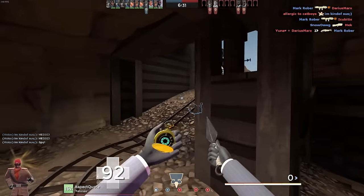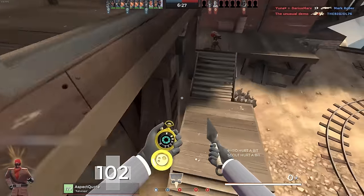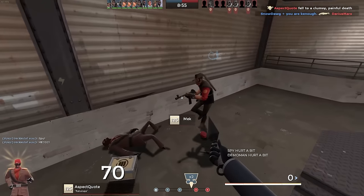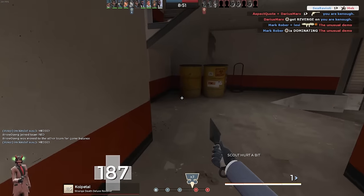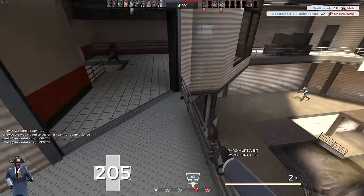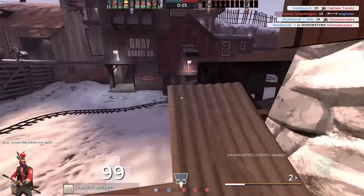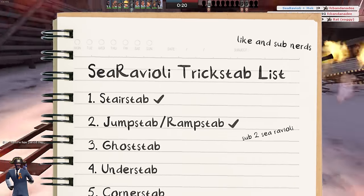I thought I was gonna get in here and trick stab everyone, and then it was just gonna be a stupid video where I don't struggle, but gotta say, oh my god, am I bad. I came so close on several attempts — almost hitting a jump stab on a soldier but forgetting to crouch, setting up a perfect jump stab on a medic but missing my chance. After switching maps and failing a few more times, it finally happened. That's the ramp stab! We needed it!